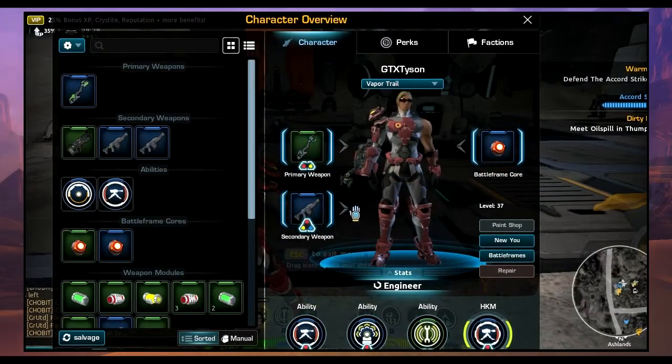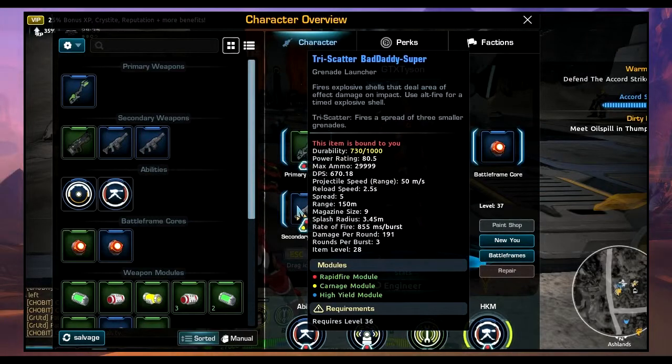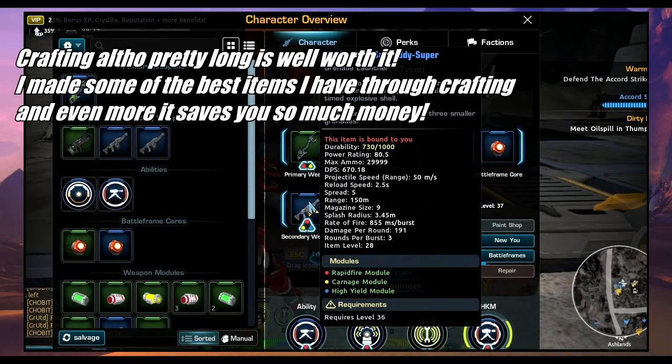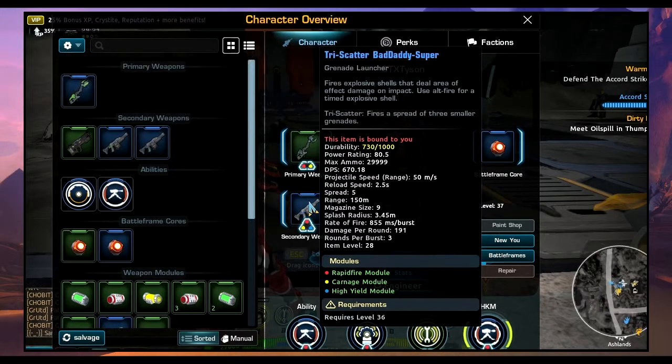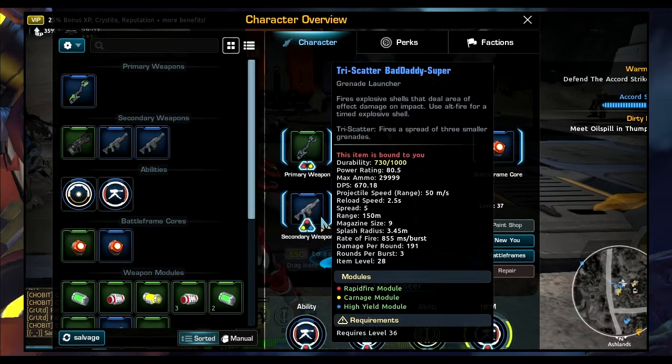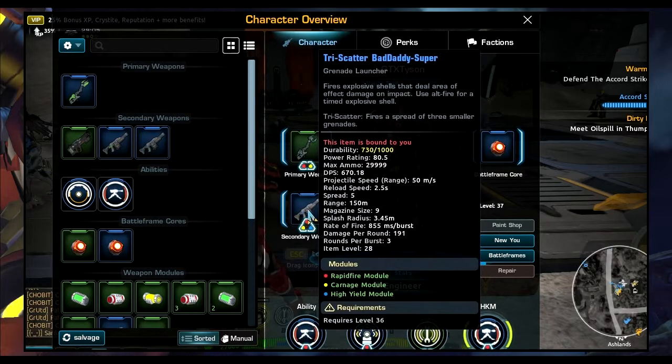Another bit of advice: if you can research creating your own weapons, try to make a secondary grenade launcher with tri-scatter or quad-scatter. That will really help you out because you'll have more AOE potential and cause more damage overall. I find the tri-scatter really brilliant and I don't know how I would have coped without it — a quad-scatter would be nice, but craft whatever you can to help yourself out.